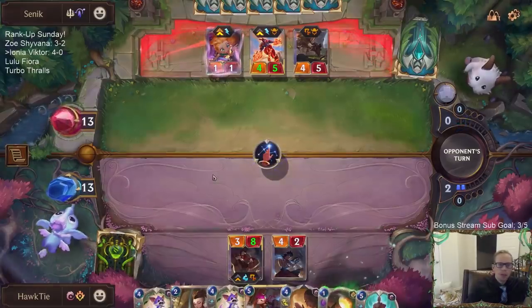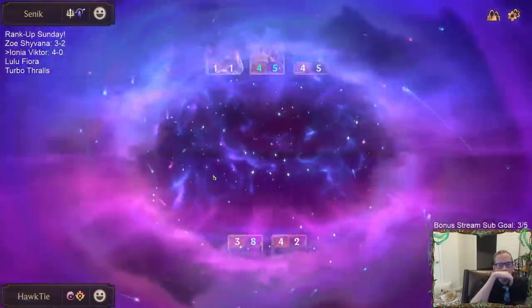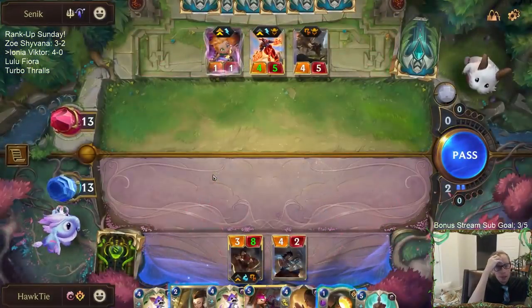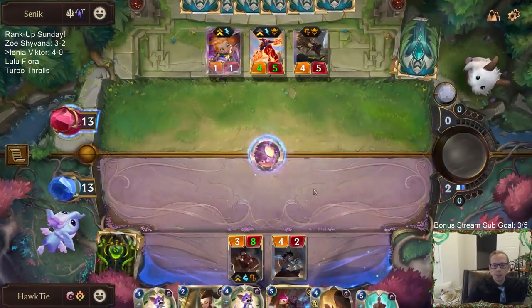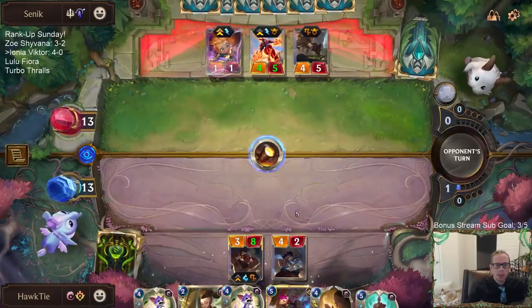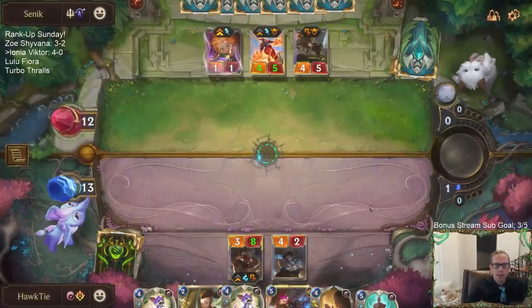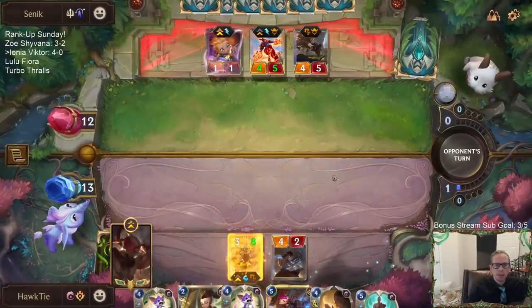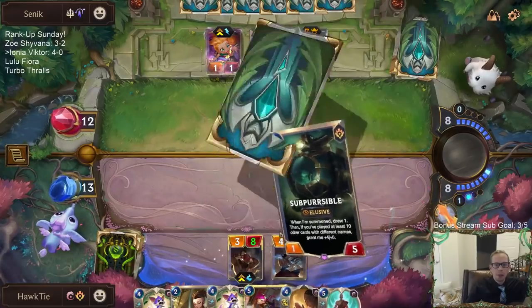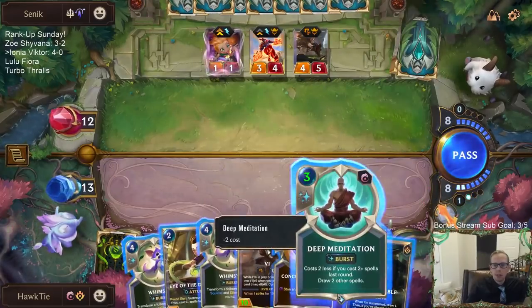I don't think Eye of the Dragon really does anything here — it just helps them out. I don't even have to play it. It only costs one mana and I could have gotten the Ignition, but I don't even want the Draggling. I made sure to play both of those to turn on Deep Meditation.